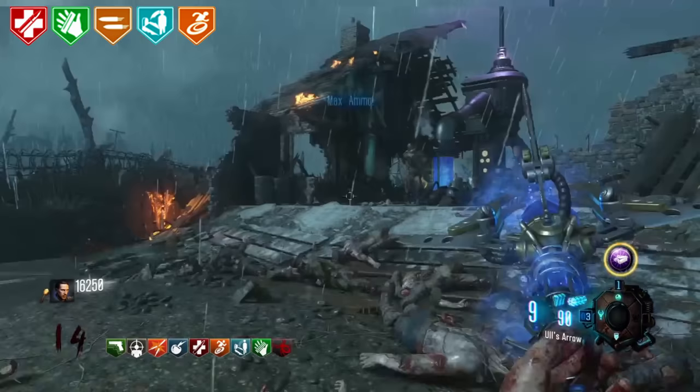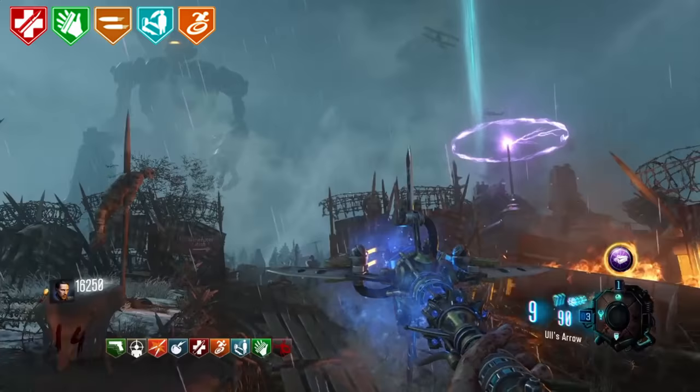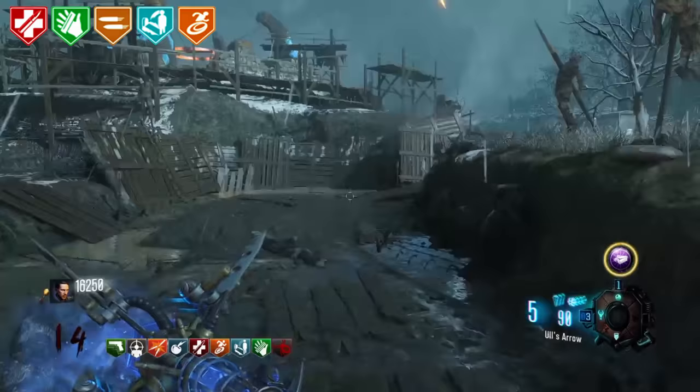Alcatraz Lab. In the zombie storyline, Richtofen has a secret underground lab in Alcatraz Prison, which is obviously where Mob of the Dead is set. This was where Victis, aka the Transit crew, were cryo-frozen for later, and this played a pretty big role in the story.